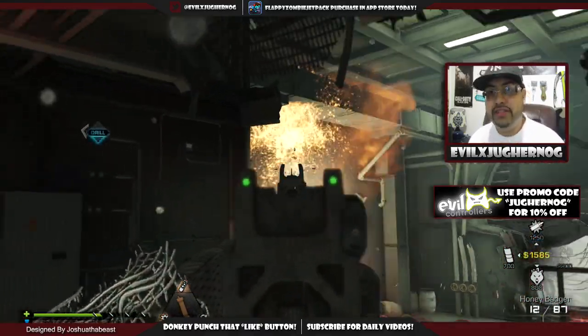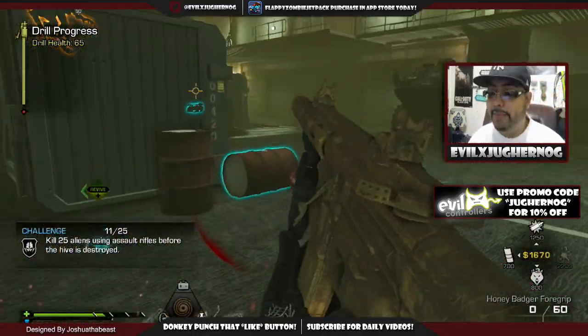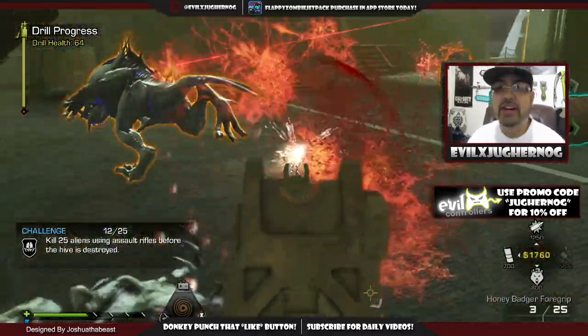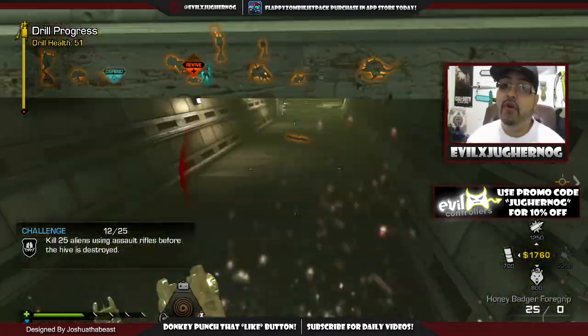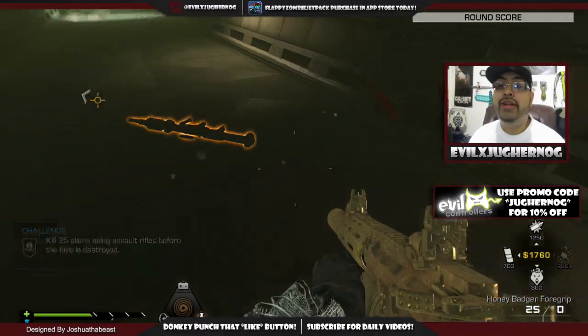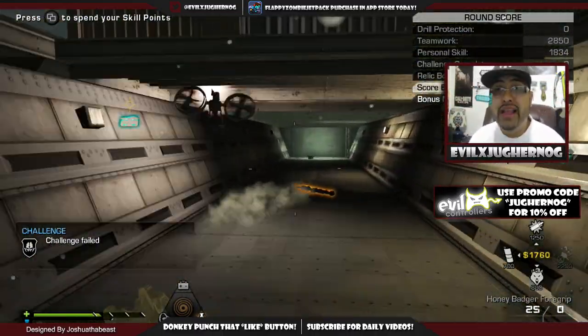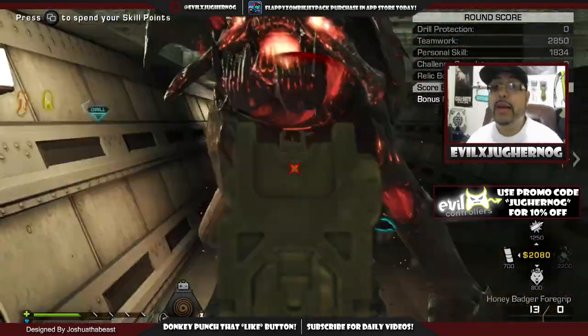You do get another tooth by prestiging, so that's six ways of actually getting a tooth. I do want to get 50 teeth so I can bring you guys that gameplay. The Honey Badger right now is my favorite weapon on this map. I haven't made it far past the MTAR room, which is the room right here. We did get to the drill where you've got to protect it from the top of the balcony, but that's the furthest I've made it. I've only played it twice, so this is my second time playing.